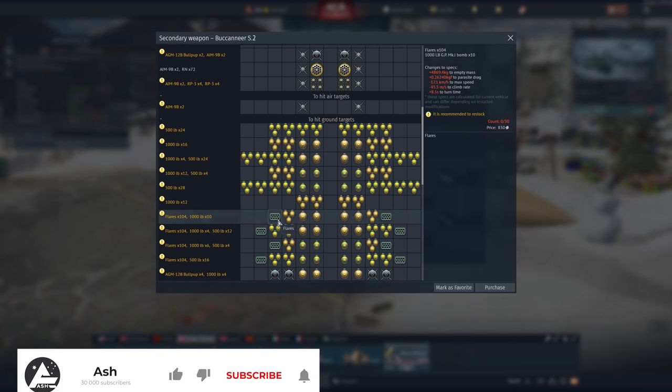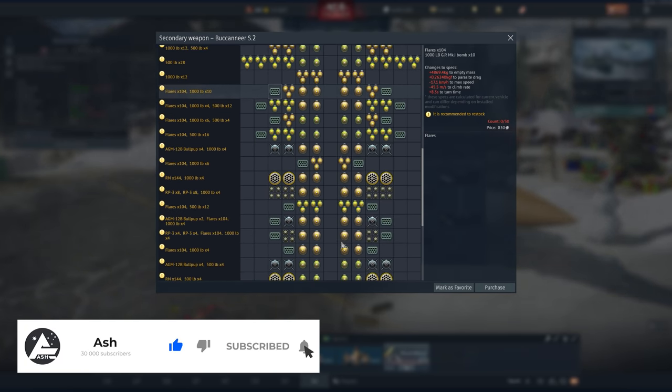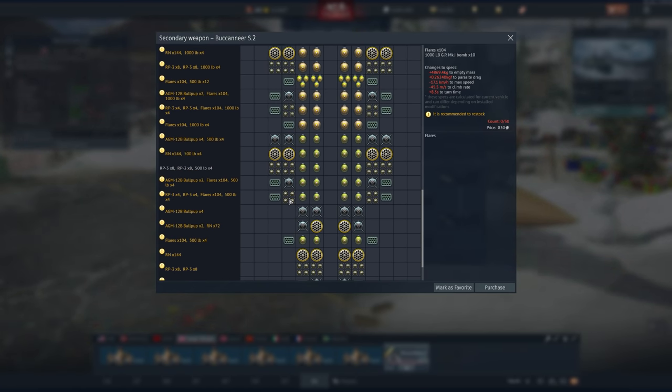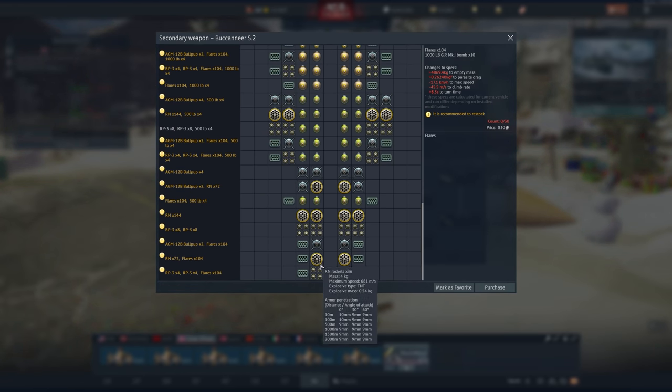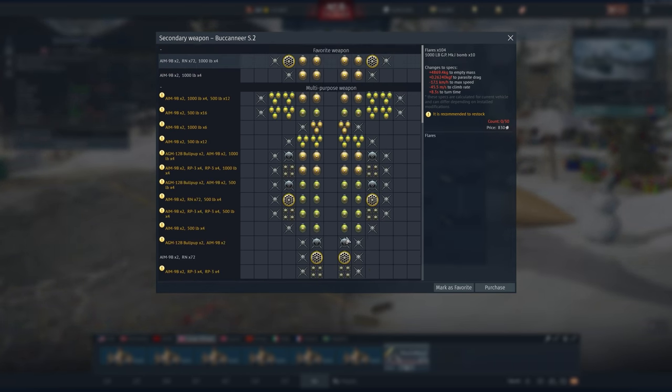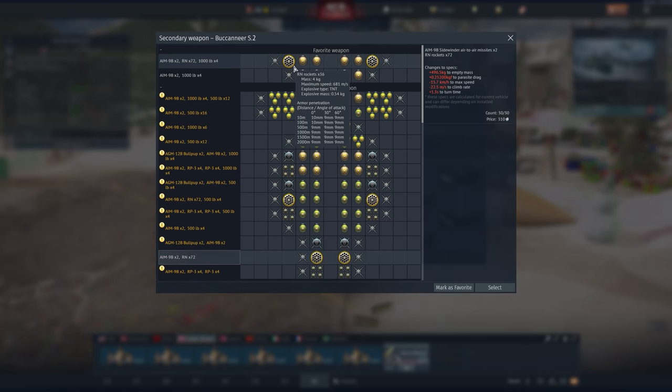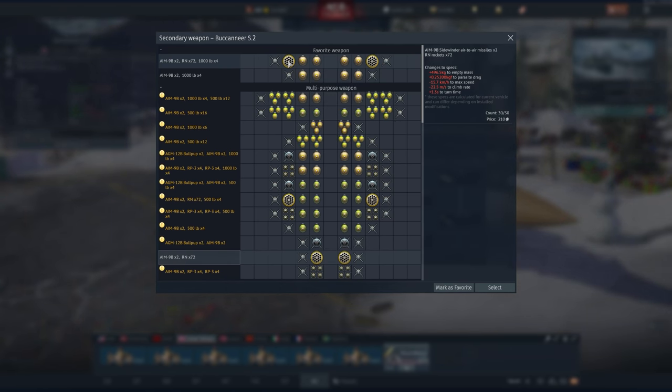There's something important to point out: if you equip flares, you can hold bombs. You can have flares with rockets, flares with Bullpups, flares with bombs or SNEBs for example — but you can't have flares at all in your anti-air or multi-role setup. This thing does come with Sidewinders, so you can either have an anti-air capacity or basically have nothing. The best loadout I've found is the RN rocket pods with 36 rockets and the 4x1000-pounders, though you can go with RP-3 rockets if you're a masochist.